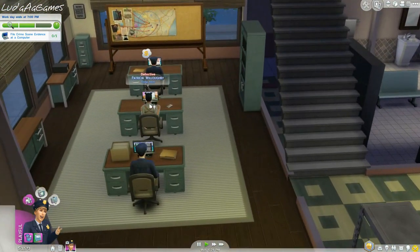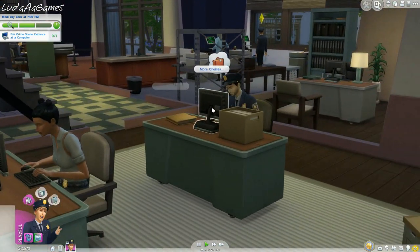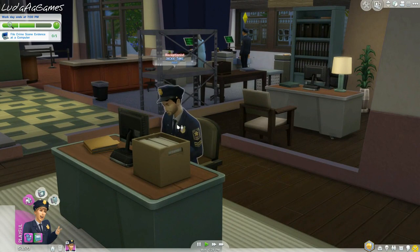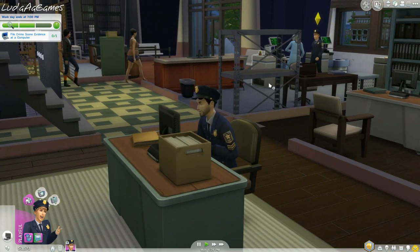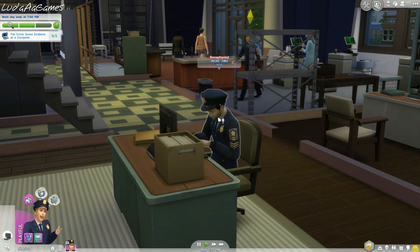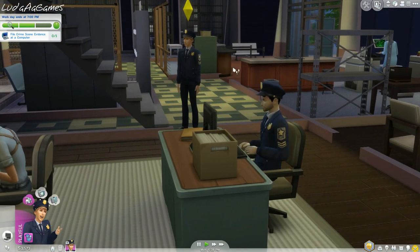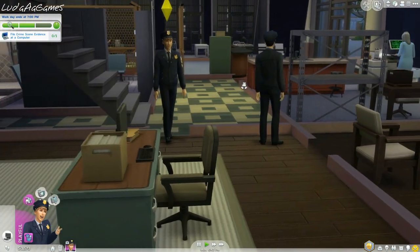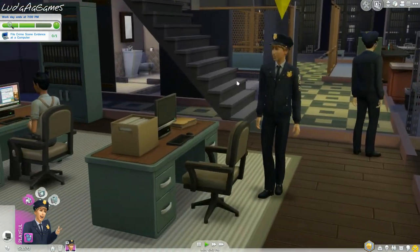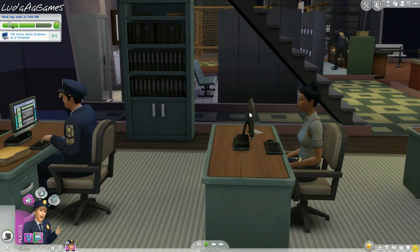File crime scene evidence - there's no PC for me? Are you kidding me, dude? What's this - that's not a PC, that's your fingerprints. Who the hell is this? Oh that's a detective - holy crap, why does she have two buns on her head? Could I - dude, who is this? Jackie, you're only the receptionist. File crime scene evidence - that's what we gotta do. Dude, you're only a receptionist! I'm a cadet - I'm a young go-getter who is going to climb to the top of the rank, so get the hell out of here, Jackie. I'll be head detective someday!